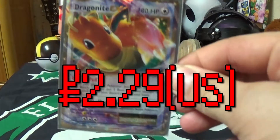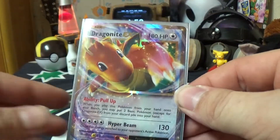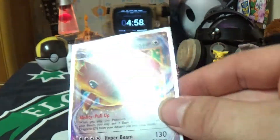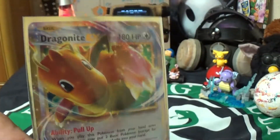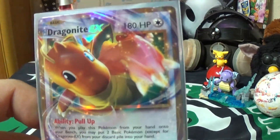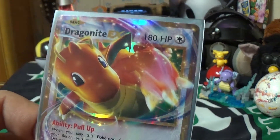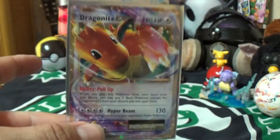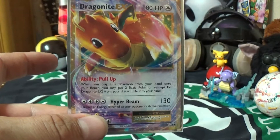Next we have the Dragonite EX holo full artwork. As you can see, it's wrapping all the way around. It's just beautiful — it's very 3D. I'm not too sure how I feel about that artwork itself though; he looks so fake. It's a bit weird, but it's a good card, a decent card.